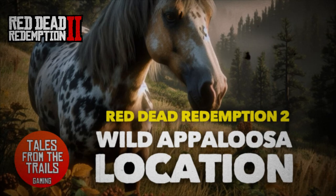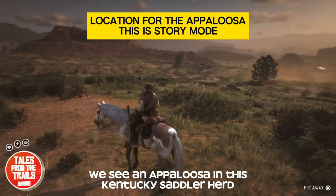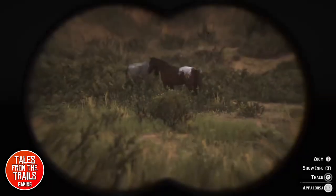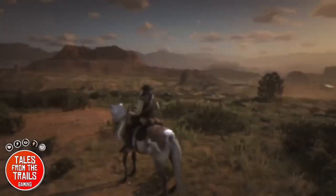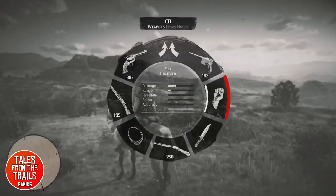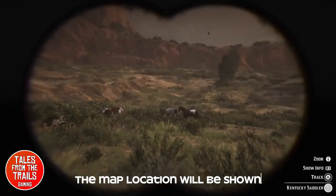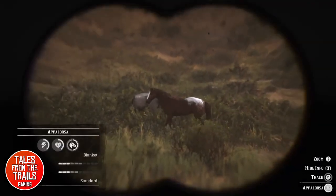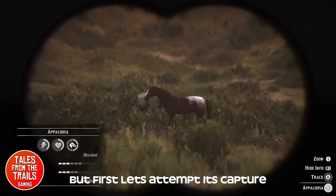Hey everybody, Vicki here from Tales from the Trails. This is a location video for the Appaloosa horses in Red Dead Redemption 2 story mode. Here we have our target horse, the Appaloosa. I believe this is in a herd of Kentucky Saddlers, and this is one of many possible locations, but this horse breed does spawn in this location.